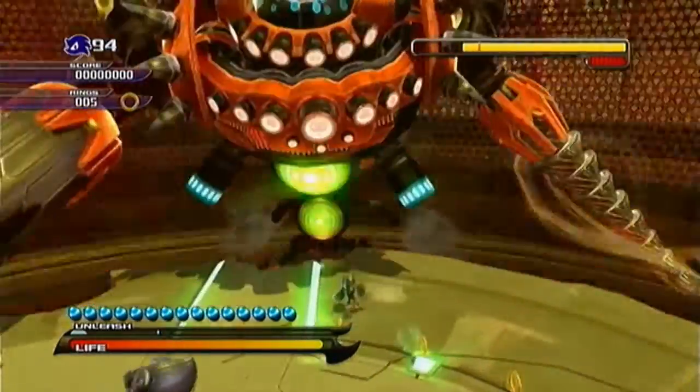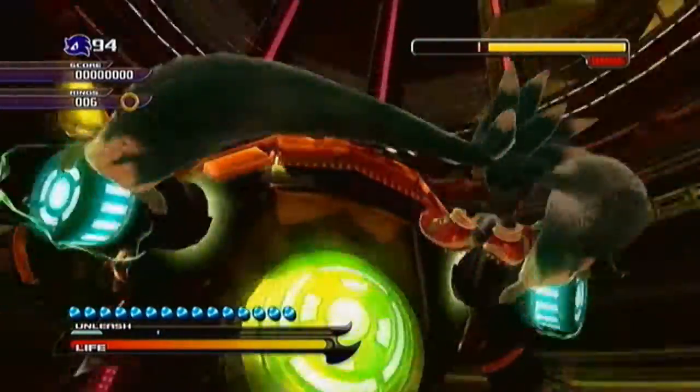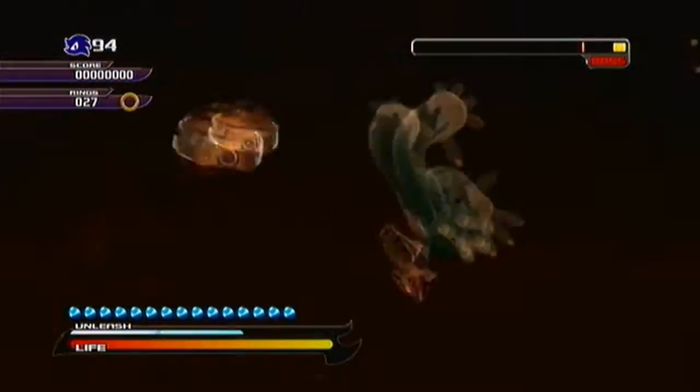In Unleashed, this is the only time you fight Eggman as the Werehog, as you are falling constantly on platforms, dodging his attacks and performing quick-time events. The Egg Dragoon is a great way of ending the Werehog's side of Unleashed before the final boss, by ripping Eggman's ship out of the Dragoon itself.